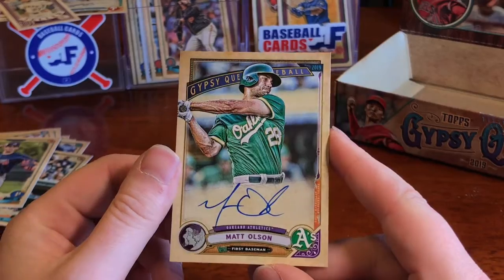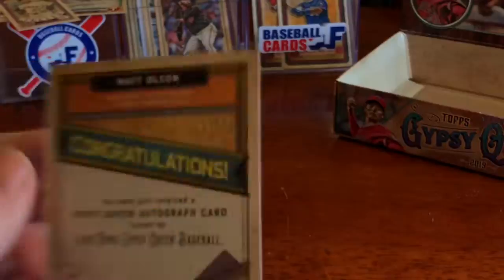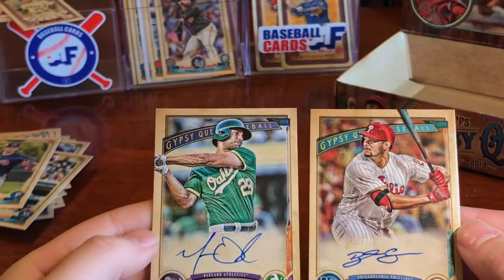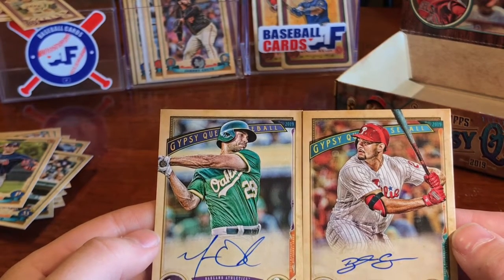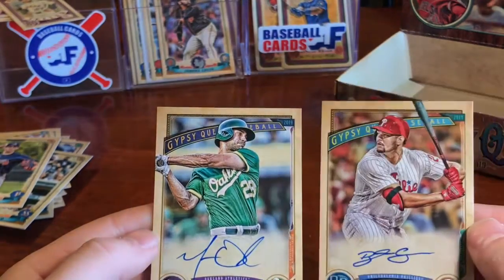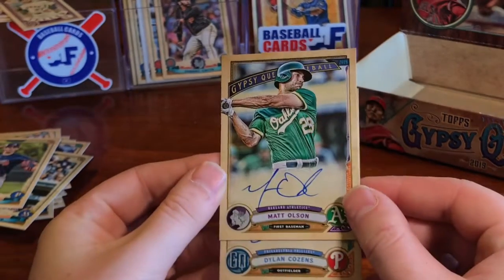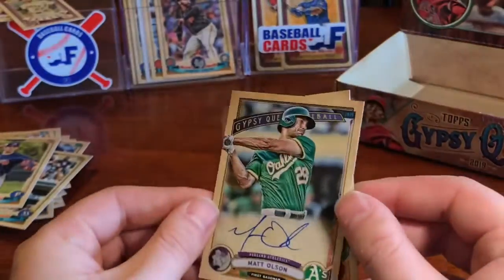There's our other autograph, guys. Not too bad, not too great — but this one is numbered to 99. So we've got the logo swap: this is the Matt Olson Gypsy Girl Logo Swap numbered to 99, in comparison with Dylan Cousins. There we go.